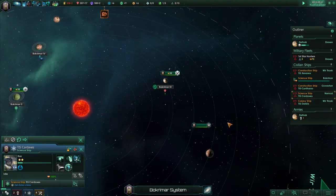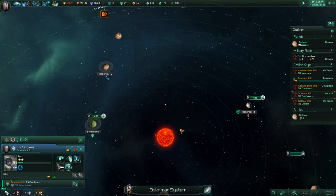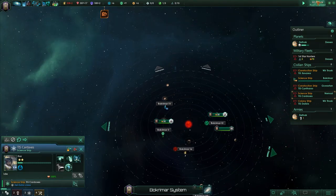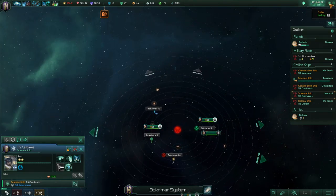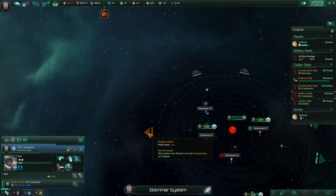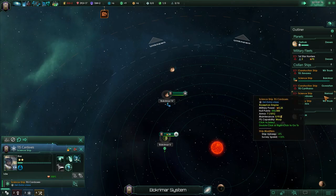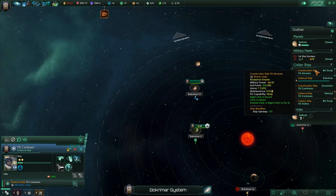Where's this science ship? Why is the science ship going all the way around? I don't understand why it has to go all the way around to get to here. Speed it up though. You're supposed to be going to Nemozy. Where's this other science ship? Oh wait, that's already there.